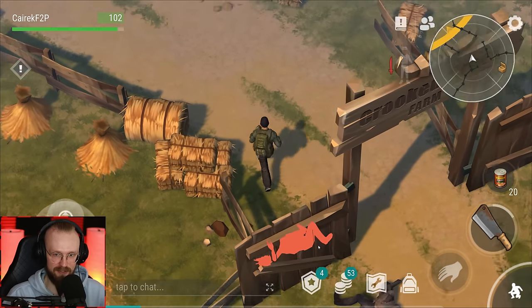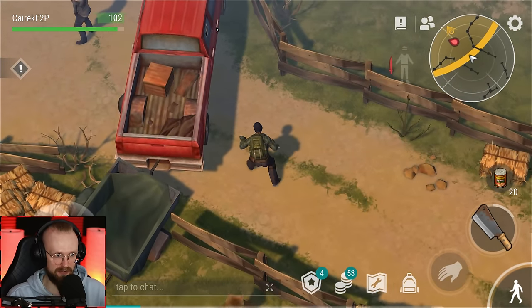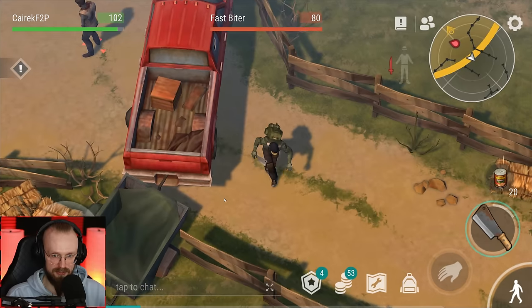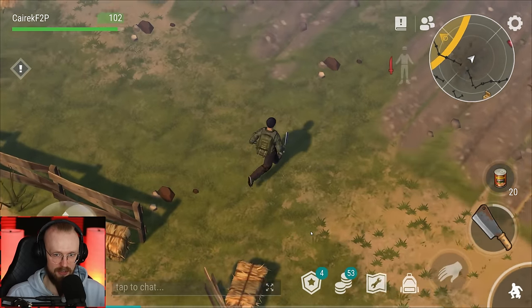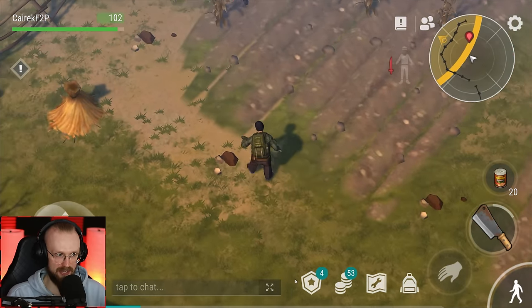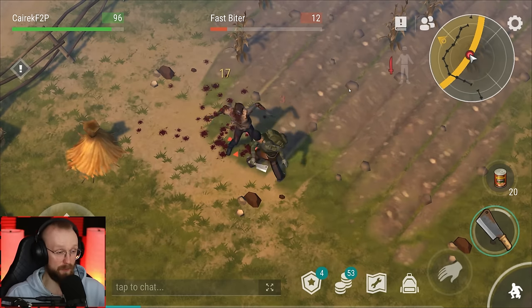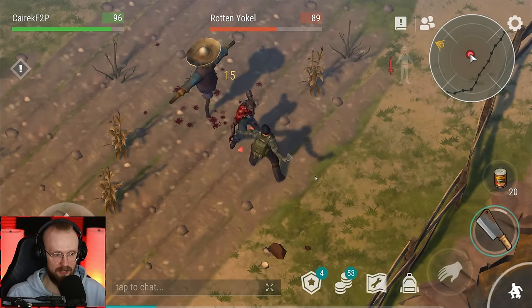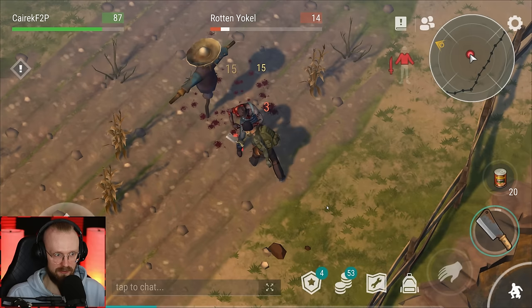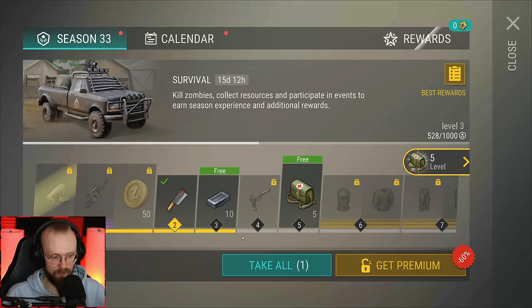We haven't seen a single Savage Giant yet, so we will definitely see that later. The farm location looks even different - there's a pickup truck blocking the way, and I cannot go there either because there are haystacks. So we probably gotta go through this side. I'm definitely overprepared, but it is better to overprepare than not take enough things. Let's deal with the Red Yokel - goodbye. Plus, we're getting some points towards the Season Pass.